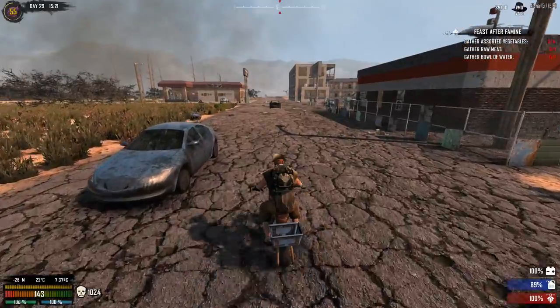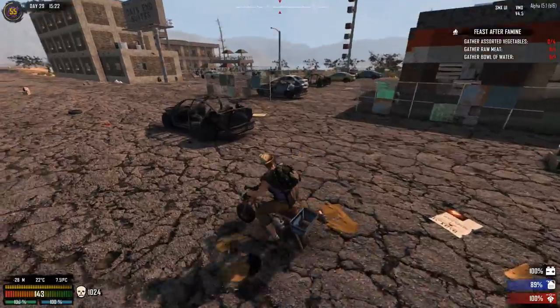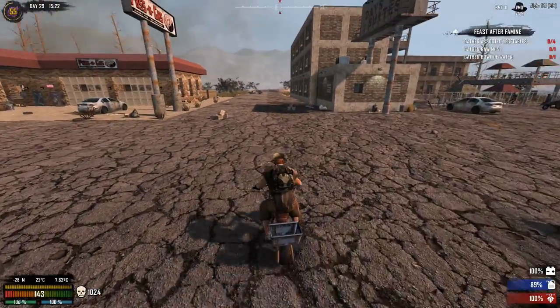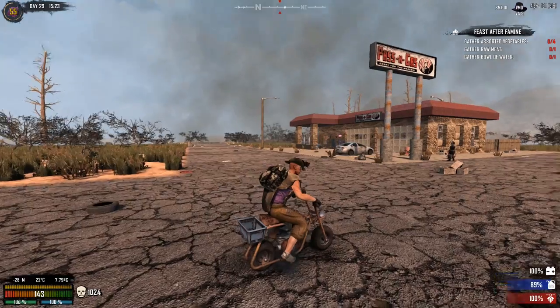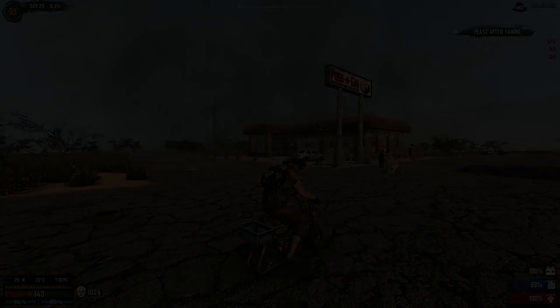Oh sweet — we have a hotel, we have a Passing Gas! This is gonna give us good loot. We're gonna take all these cars apart — that's gonna be amazing for engines, and hopefully we're gonna find something. Could be lucky with an auger — who knows. Fingers crossed. Oh, don't like the look of that sandy stormy cloud there — that's gonna be trouble, I know.